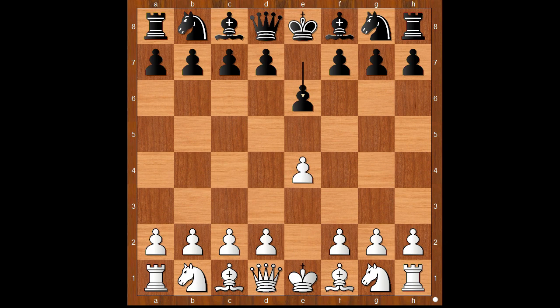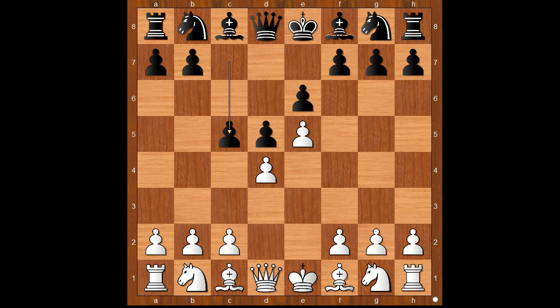Nimzovich had white pieces and he started with E4. Hakkensson played E6, D4, D5 — the French Defense. E5, the advanced variation. C5, attacking the white center.